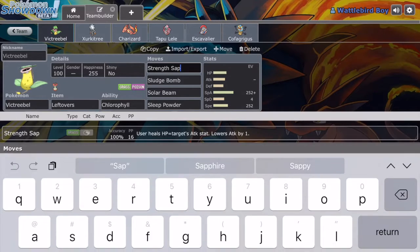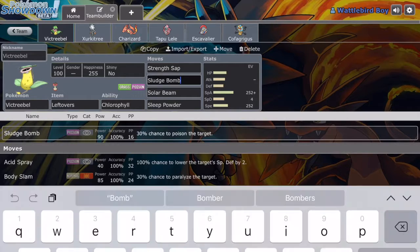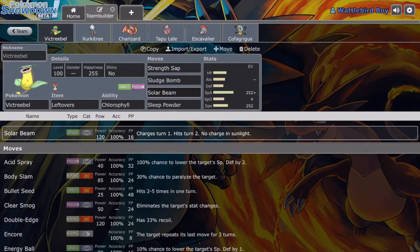Strength Sap — if you didn't know, it's a very unusual move. The user heals its HP equal to the target's Attack stat, and it also lowers the Attack stat by one. It's a really weird move, not many people know about it. So Sludge Bomb, Solar Beam — because there'll be Drought up, and Solar Beam takes one turn to charge and one turn to hit. Sleep Powder just to put foes to sleep and stall them, and Leftovers just to regain some health every turn.